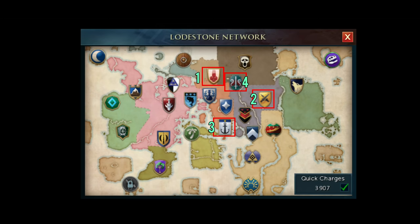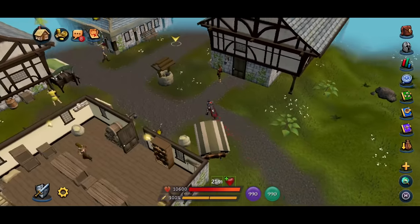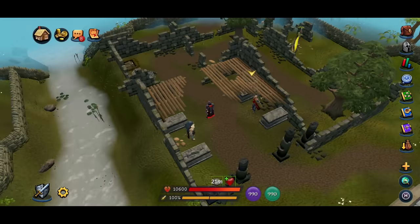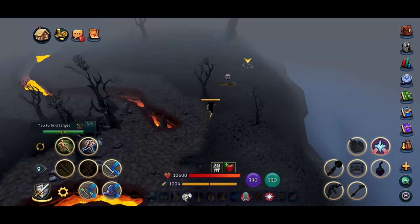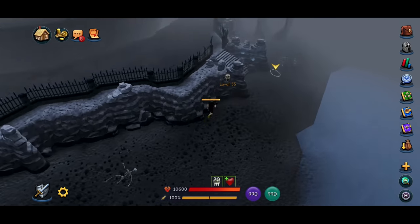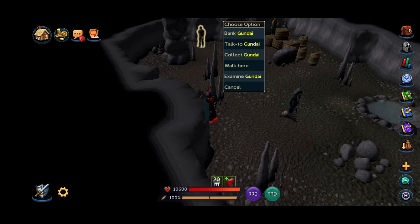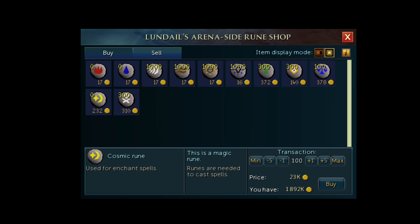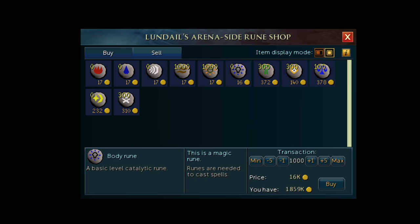Then teleport to shield 4 which is Edgeville, and we're going to go to the final shop which is inside the wilderness. If you don't want to lose the runes you have right now, there's a bank right here — just chuck them in the bank. Make sure your money is in your coin pouch as it cannot be lost if you are PKed. Go behind the bank, use the lever and go inside the wilderness. Spam tap the web to break it, break two more webs, click the lever and go inside. Trade this NPC and buy out the fire, air, water, body and cosmic runes — the yellow banana star ones — as these are currently also profitable. Check the wiki link in the description to confirm they're still profitable.